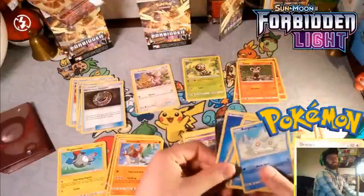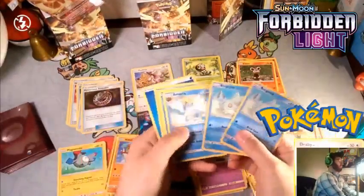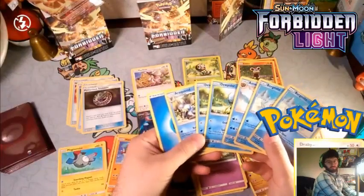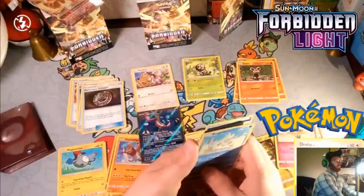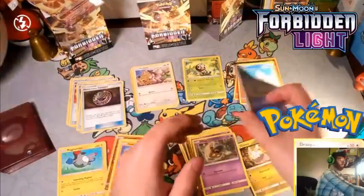So what do we want? We want to use our Greninja, but can we use our Greninja? That is the question. We have Bergmite, Amaura, Dewpider, and Araquanid. There is no Froakie or Frogadier out of these, and that is what kind of sucks. So we cannot use our Greninja GX, and that is unfortunate.